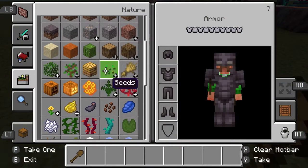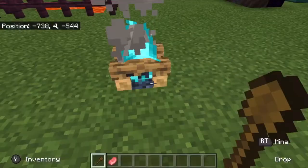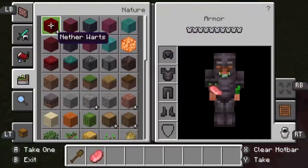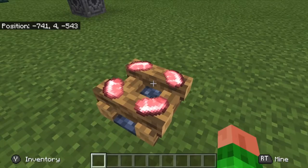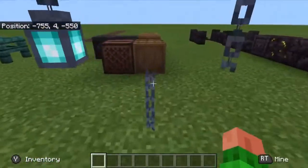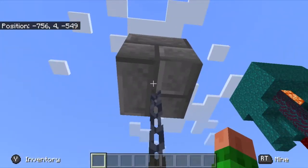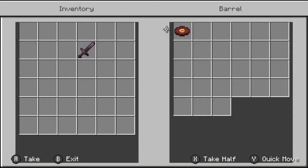Something new is that we can actually place food on an unlit campfire — we used to not be able to do that. This will be great for people who want to create little displays. Over here we have the new chain block, which works really well with the lantern. It can be placed up in the air, on the ground, or underneath a block.